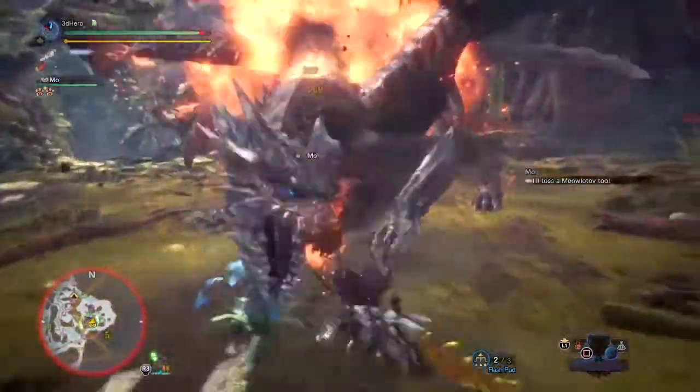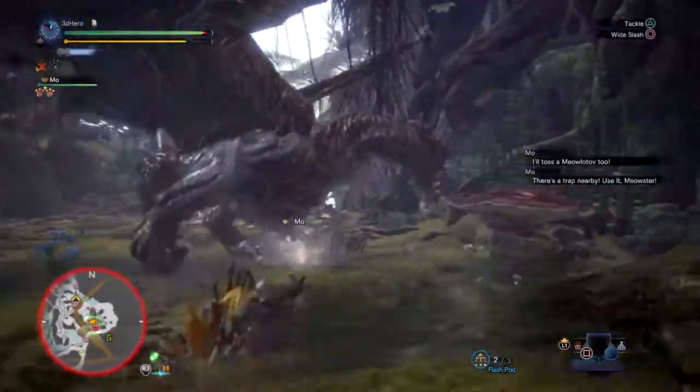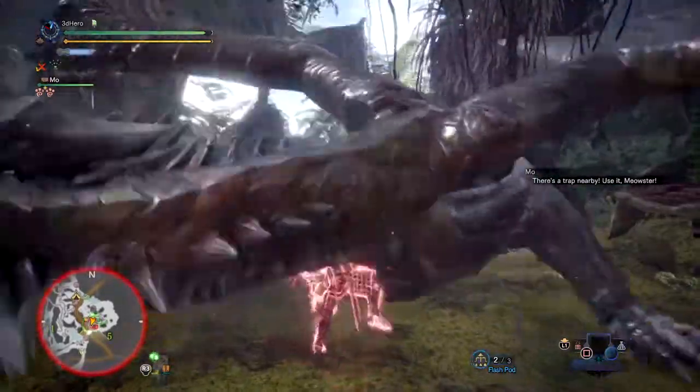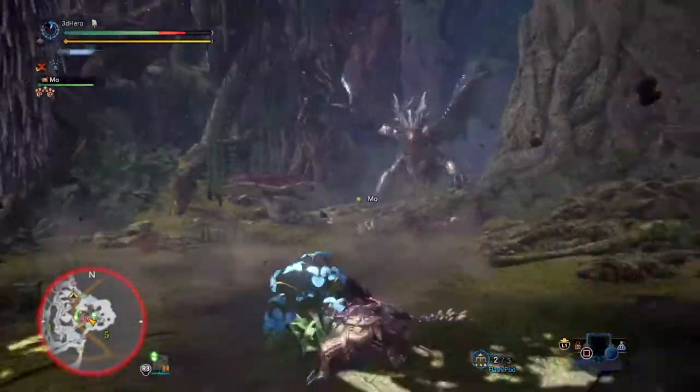For augmentation, I went with a health aug because you want to stay in the fight as long as possible, so that's always a good choice. The secondary augment is up to you — you can go with more Affinity, more attack, more defense, or even extra deco slots. It's entirely your call.